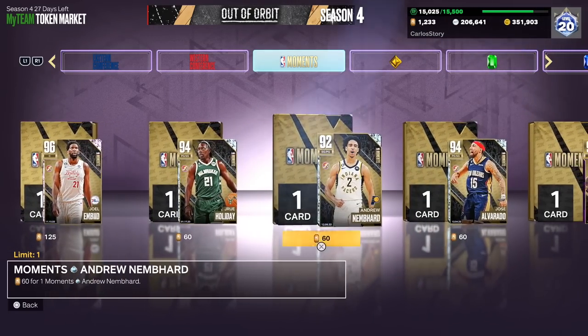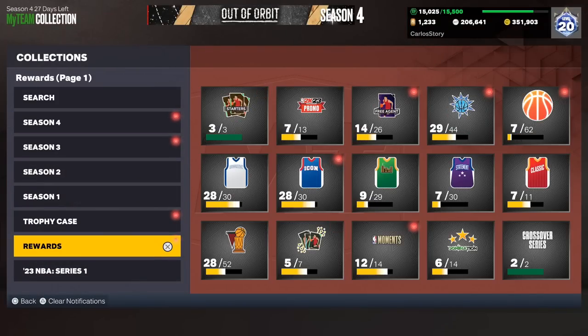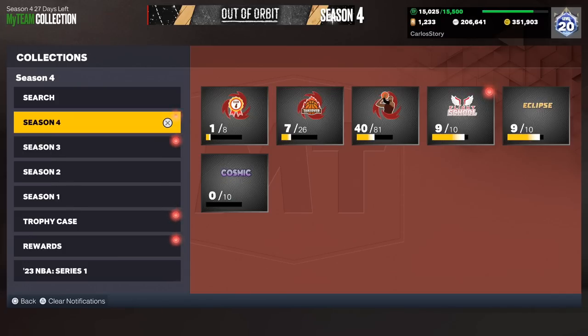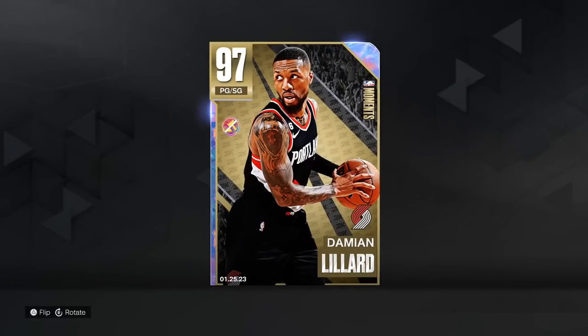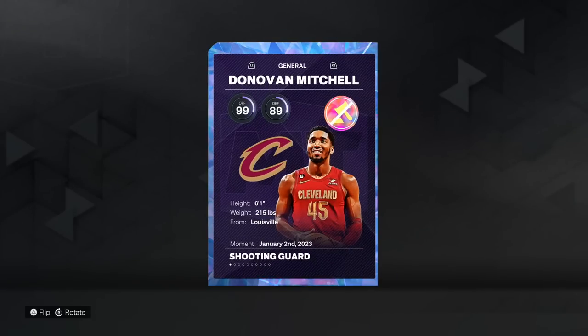So if you somehow missed it, you can definitely buy that. 250 tokens is the best value when it comes to somebody like Donovan Mitchell. I actually ended up getting every single moment, so I don't need any — let me quadruple check right here in my collection. I'm missing two players actually — Lillard and Mitchell. That one should also be available for 250.